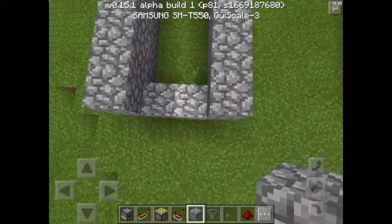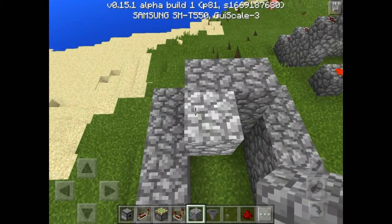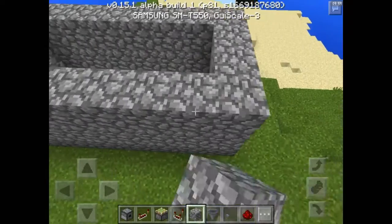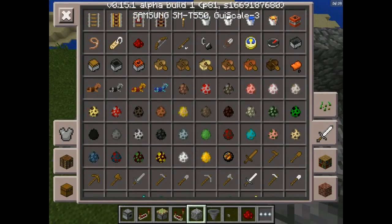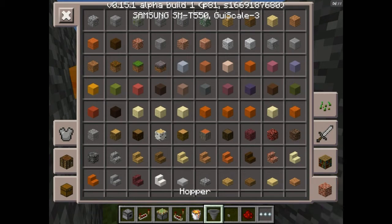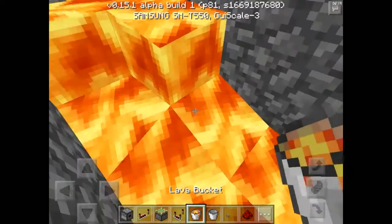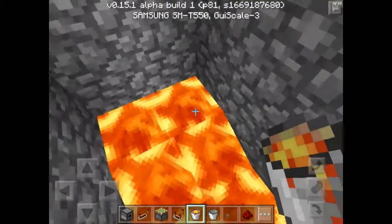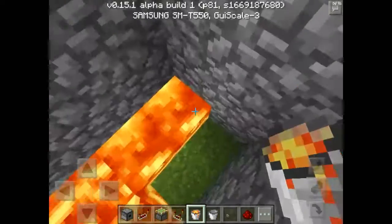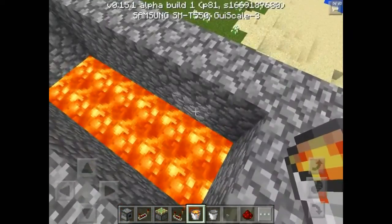Make the pit four blocks deep before the lava so players can't jump out and they'll die, same for mobs. Now grab yourself a lava bucket and come down to the bottom. Make sure you place the lava in the bottom, not the top — and go around to make sure it's all filled in and the lava is stationary, not flowing, just like that.